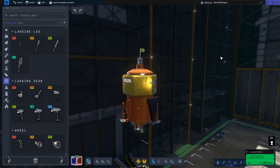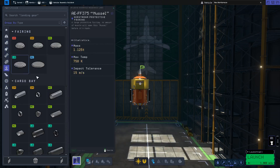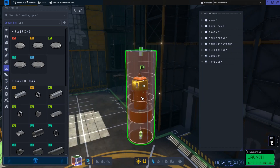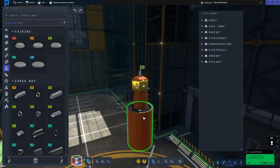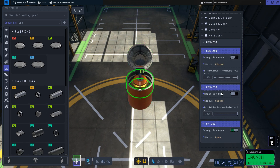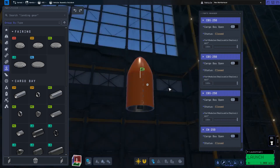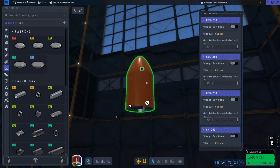So I'm building this lander — it's pretty obvious where it's going to go, seeing as I literally put it in the thumbnail. Let's now build a payload bay. I'm trying to test out the cargo base; I decided to use a new cargo base. But you can use fairings — I would actually recommend you use fairings, because fairings are kind of superior when you think about it.